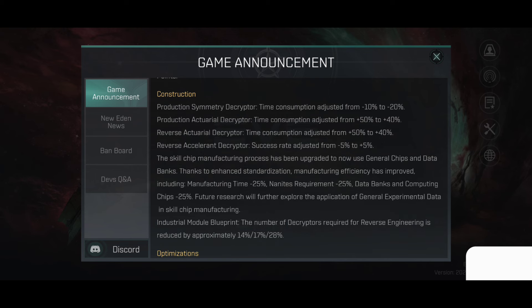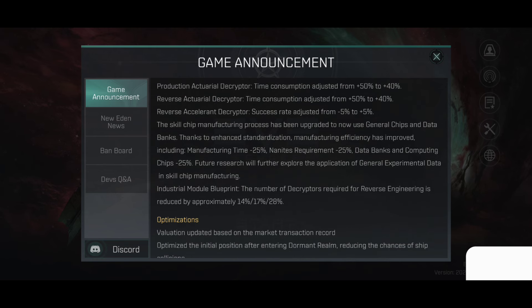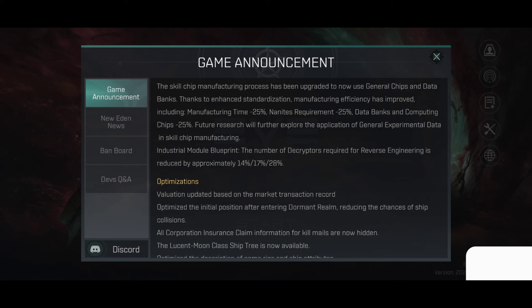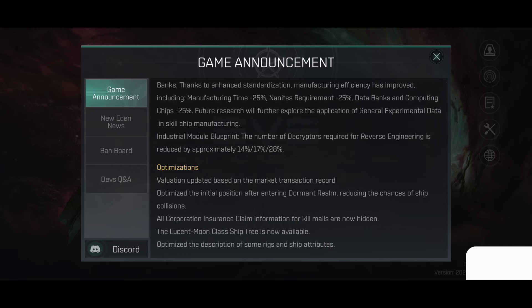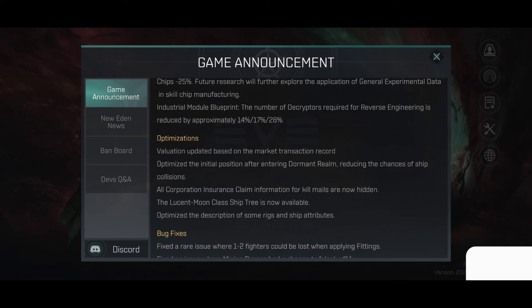Construction updates: Production Symmetry Decryptor time consumption adjusted from minus 10 to minus 90%. Production Actual Decryptor time consumption adjusted from 50 to 40%. Reverse Actual Decryptor time consumption adjusted from plus 50 to plus 40%. Reverse Accelerant Decryptor success rate adjusted from minus 5 to plus 5%. The skill chip manufacturing process now uses general chips and data banks; thanks to enhanced standardization, manufacturing efficiency improved including manufacturing time at around 25%, with not need requirement minus 95%, data bank and computing chips minus 25%. Industrial module grouping: the number of decryptors required for reverse engineering is reduced per pro cost of 14, 17, and 28%.